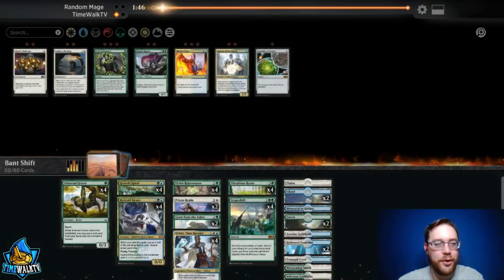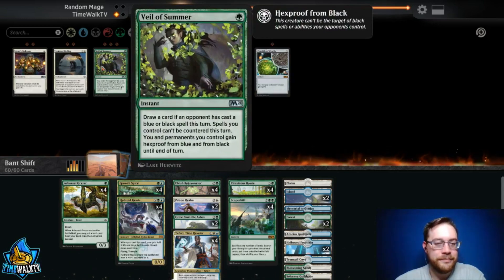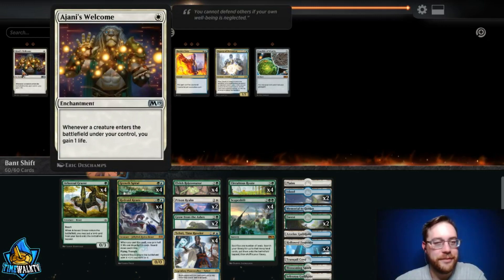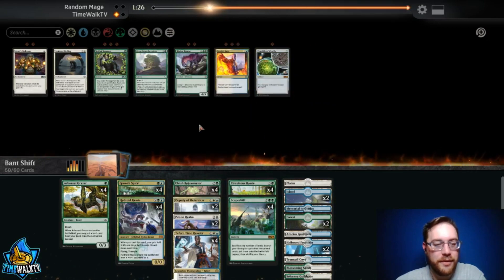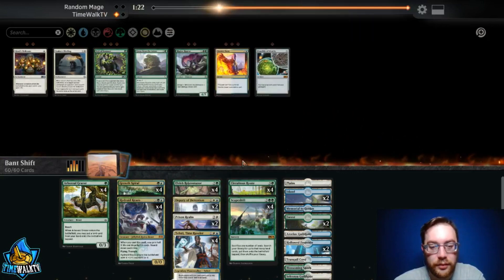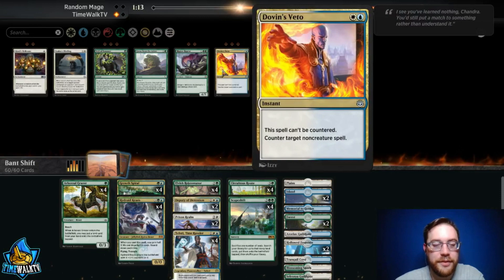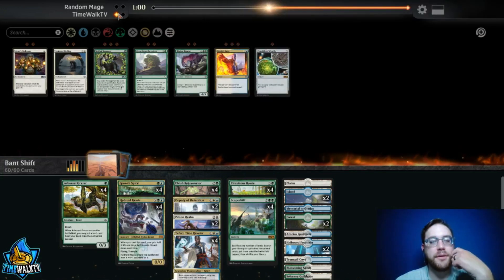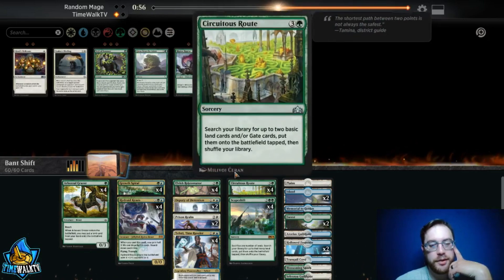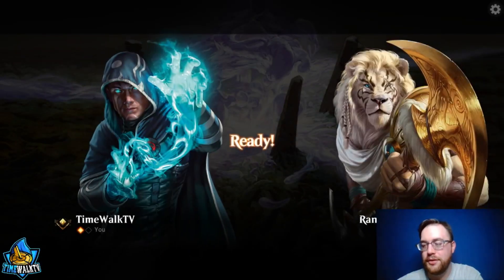Game two. For the mirror sideboard, I don't think the Grow from the Ashes is great here — we take those out and bring in Deputy of Detention and possibly Dovin's Veto. The rest of the deck seems good enough. Dovin's Veto is good as long as they don't have old Teferi out. We won game one so we have some game to play with. I think the Vetoes are more for control decks, not necessarily the mirror, but we'll find out.